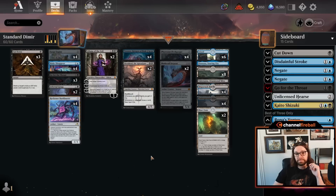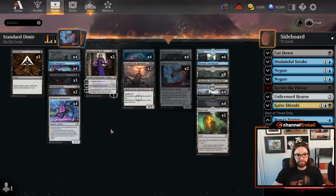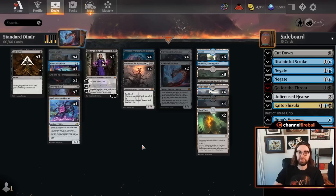This particular take on Dimir is sort of artifact-based, using Tezzeret, Betrayer of Flesh, which is a sweet card that never really got its chance in the sun. We have Surge Engine, Reckoner Bankbuster, Blade Coil Serpent, and Phyrexian Fleshgorger to support that and build a small artifact theme while maintaining very high individual card quality. It's a cool deck because you get to mix cheap blue permission with very effective black removal, bringing it together into a really well-rounded, nice deck. I would be eager to try Dimir.